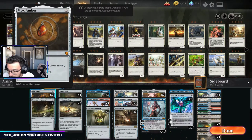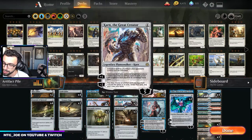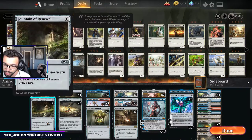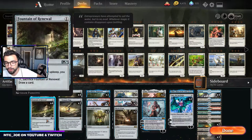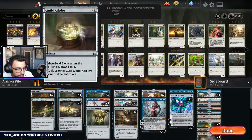Running through some of the cards: we have a couple Mox Ambers. We do have a number of legendaries in Sai, Saheeli, Tez, and Zajid that can all make blue mana off of it. Saheeli can also make red mana, which isn't super relevant. Fountain of Renewal provides early life gain — this is going to be a slower deck, and it can also draw us a card late game. Then we have Guild Globe, which is basically just a card that will replace itself, and we can sacrifice it to make two mana in a pinch to cast some of our colored spells.